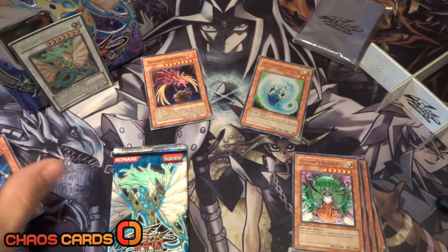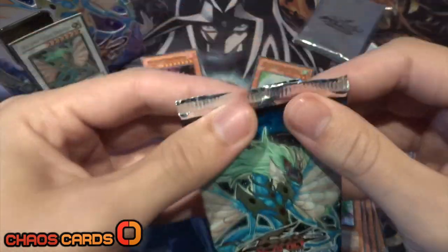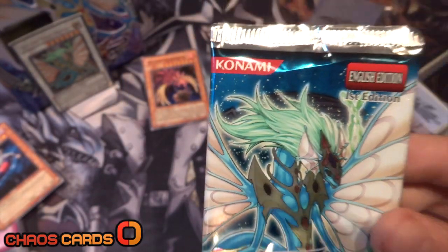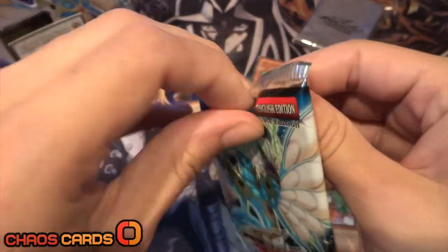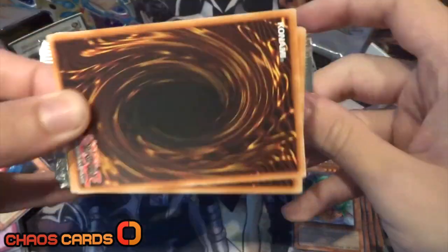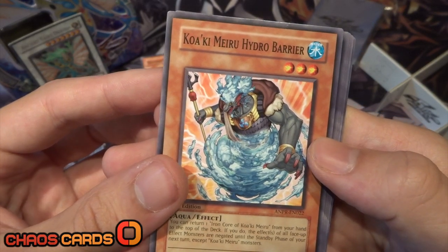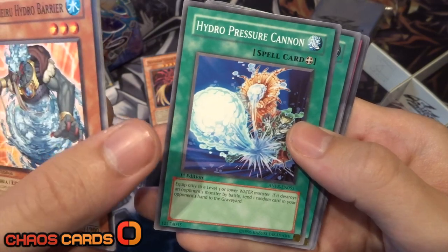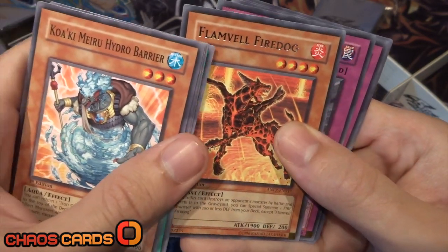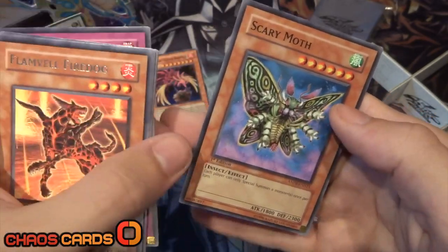Moving on to our final pack — can we finish it with a holo? We've got two holos so far so I'm happy either way. Just realised these Ancient Prophecy packs are first edition — I did not realise! So even more reason to hope we finish on a foil. We've got Koki Miru Hydro Barrier, Spirit Burner, Hydro Pressure Cannon, Fossil Dig, Flame Veil Fire Dog — and can we finish it off? No we can't. Battle Teleportation, At One with the Sword, Fairy Wind, and finally Scary Moth.